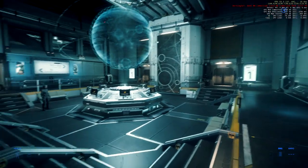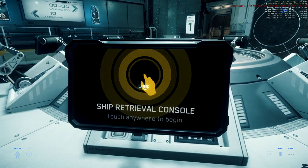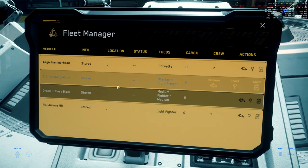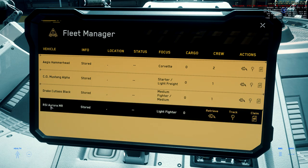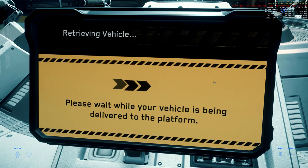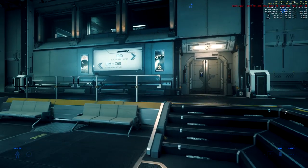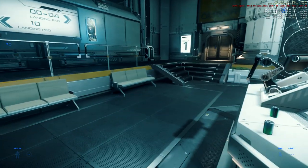In Port Olisar the terminals are here — you just have to approach one, press F to use it, then move around with your mouse and choose the ship you want to spawn. I'm going to choose the Mustang Alpha because this is the basic ship that almost everyone has — it's either the Mustang Alpha or the RSI Aurora MR. We need to pay attention to where the ship is going to be spawned: it's C01.